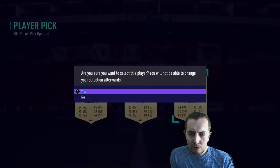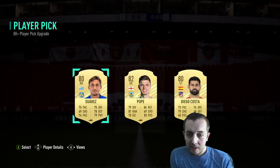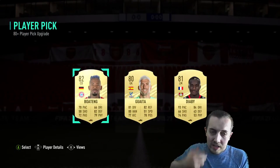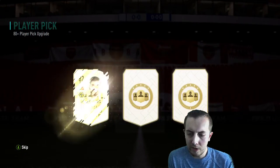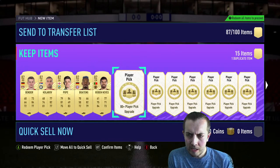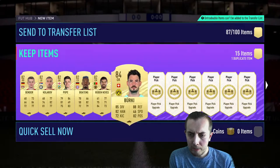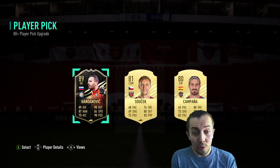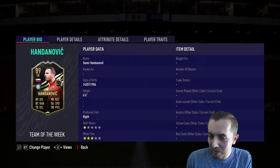Second pick: 82 Kolarov, not bad. Then a Nick Pope — can't argue with that, he's an OP goalkeeper. Get Boateng, DRB, Burton — could be quite nice I suppose, but not amazing. So the first five haven't been brilliant. We're at least not getting 80-rated players. Then we get Berkey 84 as our first board player — not terrible, but it's a goalkeeper so it's a bit meh.